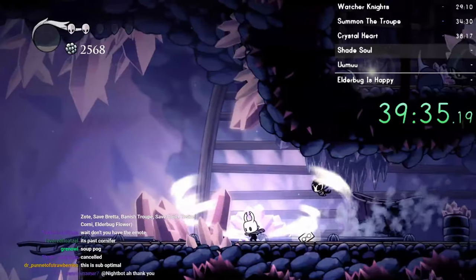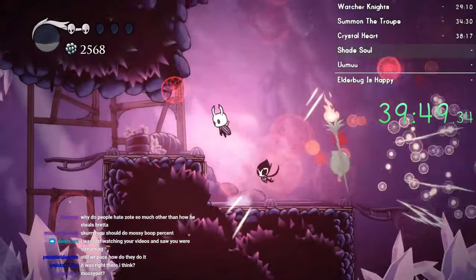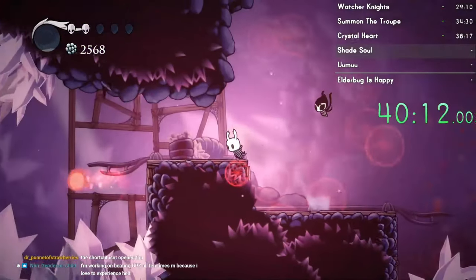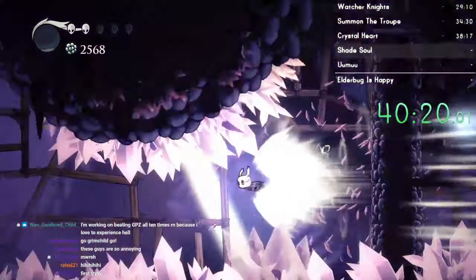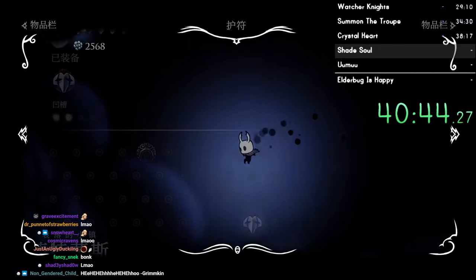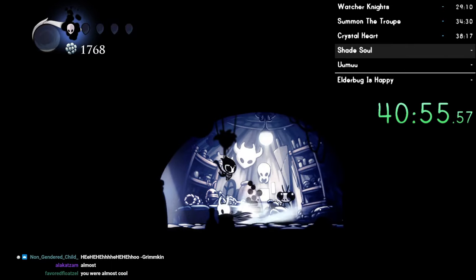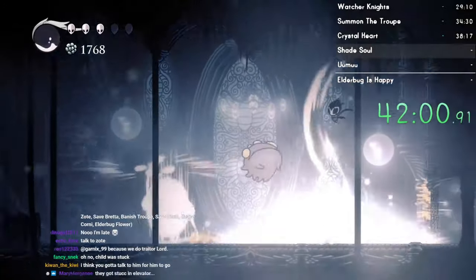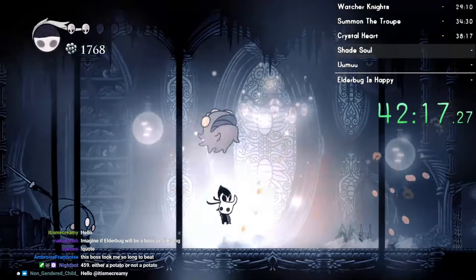I'm kind of scared I'm going to die to this guy now. If that happens, I can always just come back from Dirtmouth with a shortcut. But I would prefer for that to not happen. That went pretty well. I'm going to try and land right on the Sly shot right here. I was so close. The hardest boss in the game - the legend who made it into the Hall of Gods. I don't know how I'm going to win this fight. This is a god that you're witnessing right now. I'm fighting a god. I'm a godslayer now.